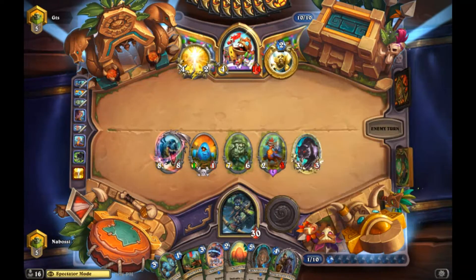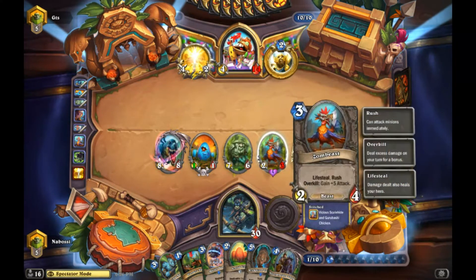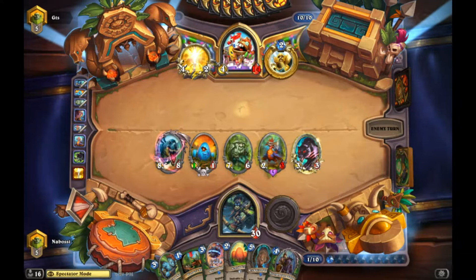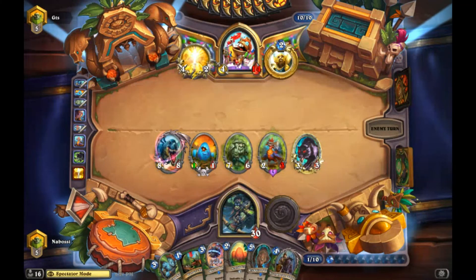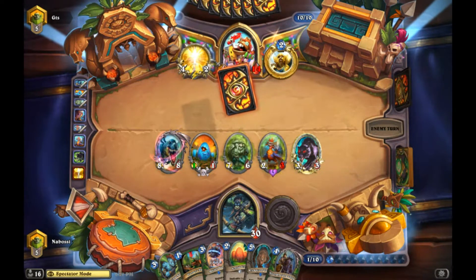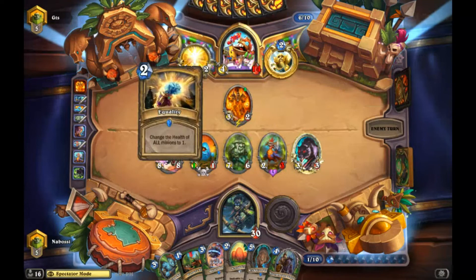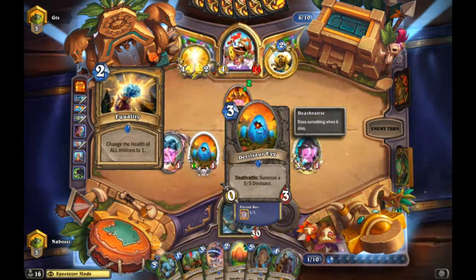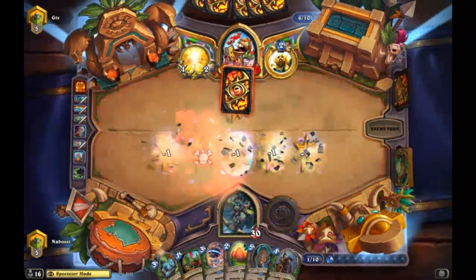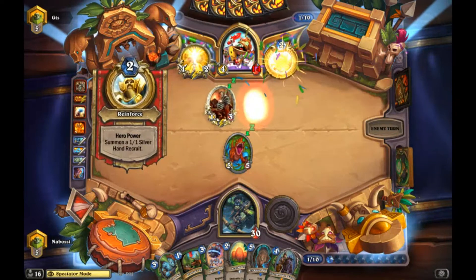He might have his second board clear but we didn't develop that much into it. We put in the Zombeasts because the Flanking Strike already got value killing the minion. It looks like his second clear is coming out. Oh and he messes it up too - he didn't clear the Egg. He didn't do this correctly at all.